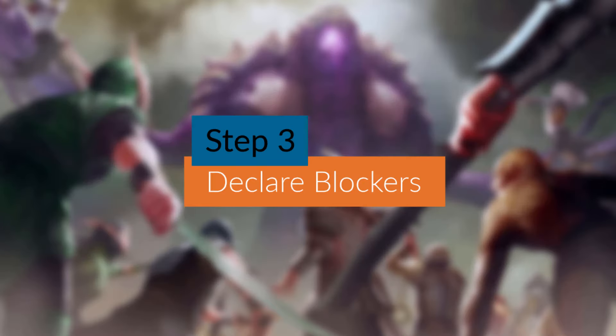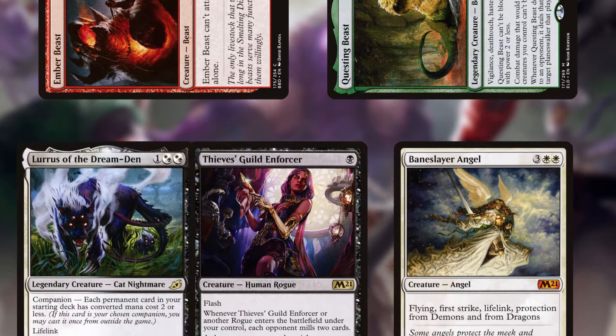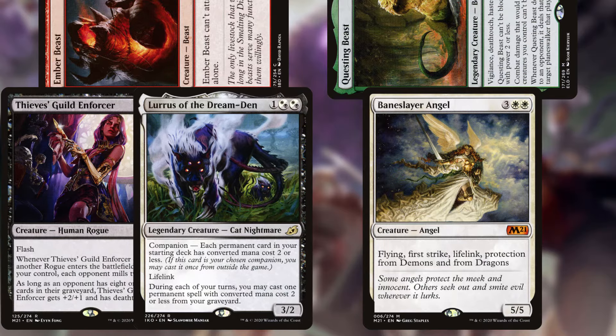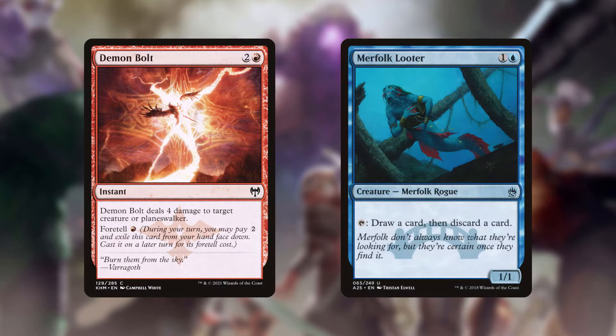Declare blockers step: the defending player chooses which creatures will block and how they will do so, meeting all blocking restrictions. Then the attacking player will choose the order each attacking creature will deal damage to the blocking creatures. Once again, all players have an opportunity to cast spells and activate abilities.